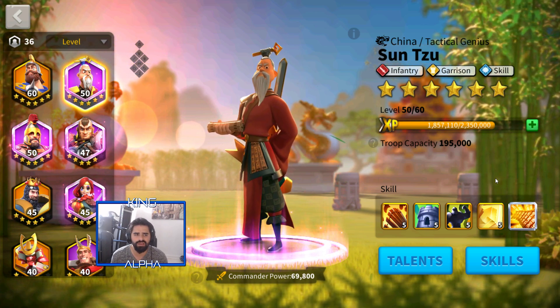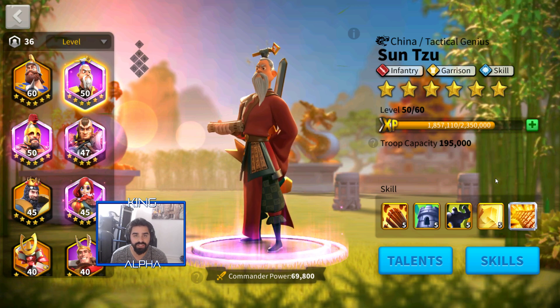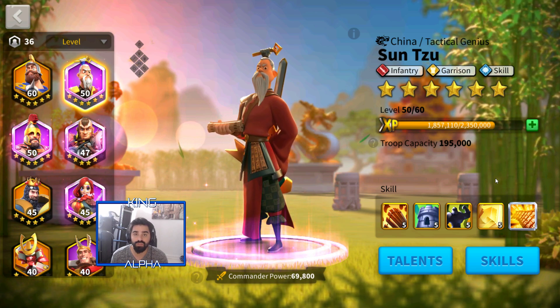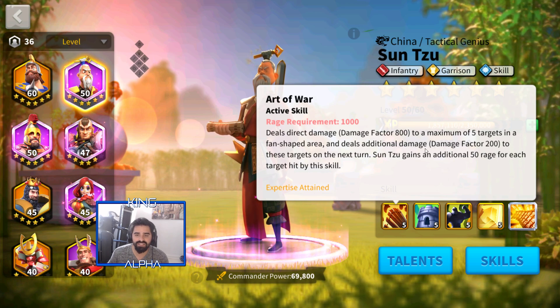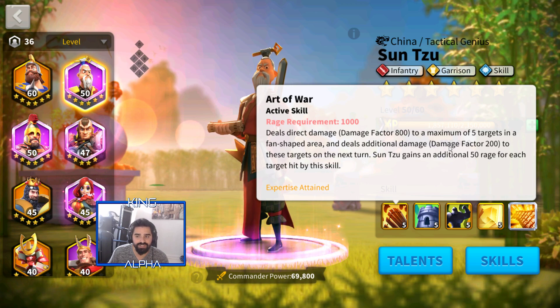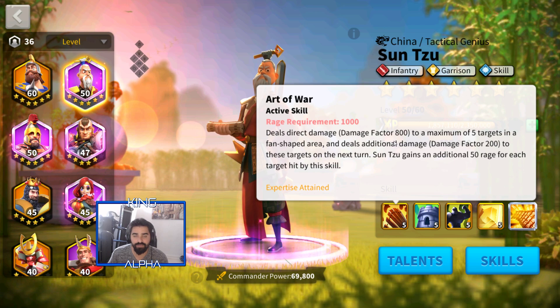Sun Tzu is with the China civilization. He's a great infantry hero, also for garrison, and his skill damage is amazing when you expertise him. His first skill, 'The Art of War,' deals fan-type damage — it shoots like little catapults and hits up to five targets at expertise. Before expertise it was three targets, but now it hits five.